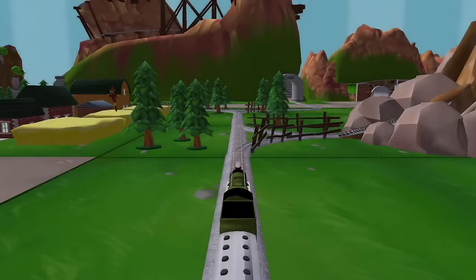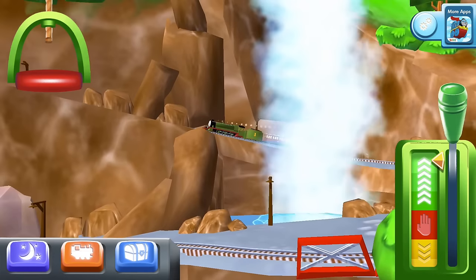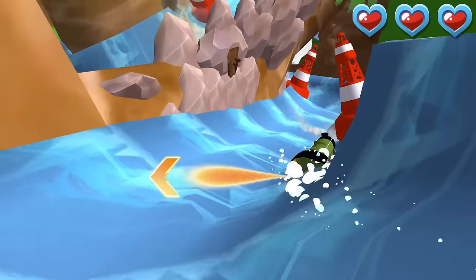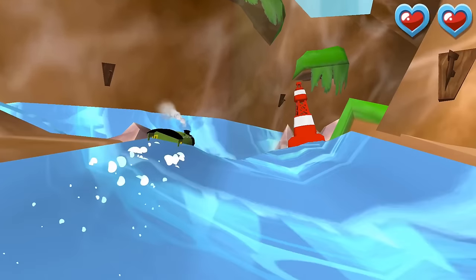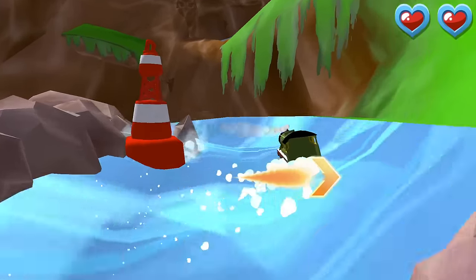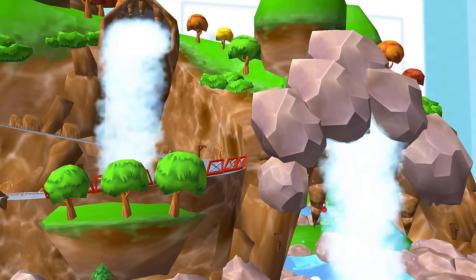Where should we go next? Looks like we're going to Waterslide Mountain. Help your engine avoid the rocks in the wild waterslide at Waterslide Mountain. Drag your engine from side to side to dodge the rocks. That's perfect! Your engine loved doing that!